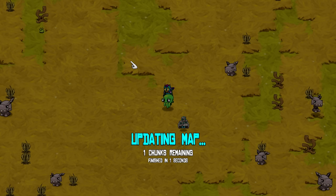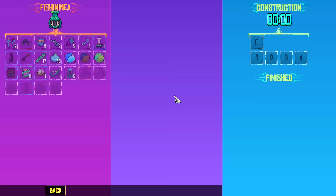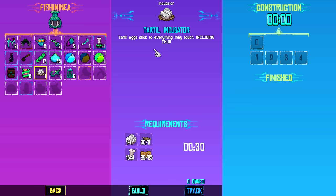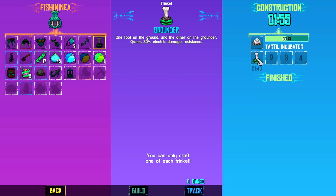Another thing that I got — I did a little bit of farming for some turtles, which are those black creatures around the Tor Pits. Let's go visit the Fishermonia, or whatever it's called, and check it out. Turtle Incubator. So this is going to allow me to have a pet turtle. We had to get some more of these, and there's also some sort of grindy grounder — one foot on the ground and the other on the grounder grants 20% electric damage resistance. We have 11 left for this, so that just happens to be perfect. It's going to take a little while to make this one, but we'll have enough to mess around with this incubator and get some pet stuff going on.